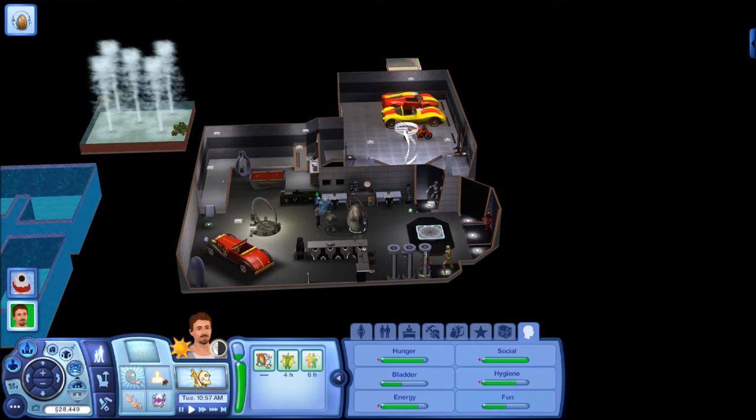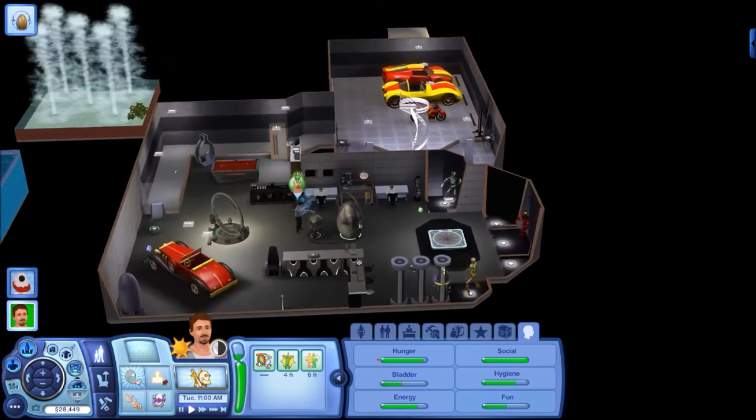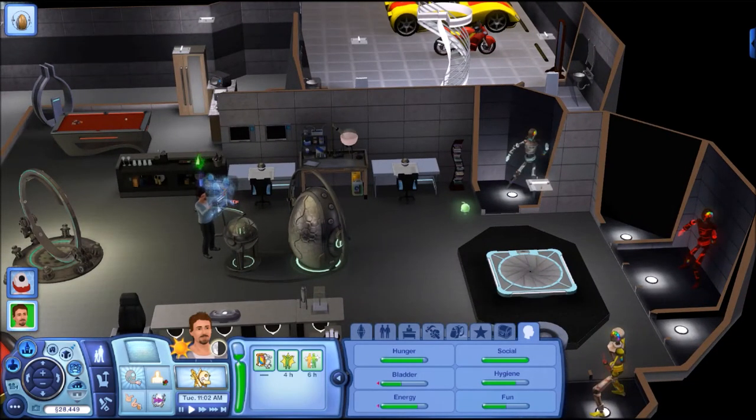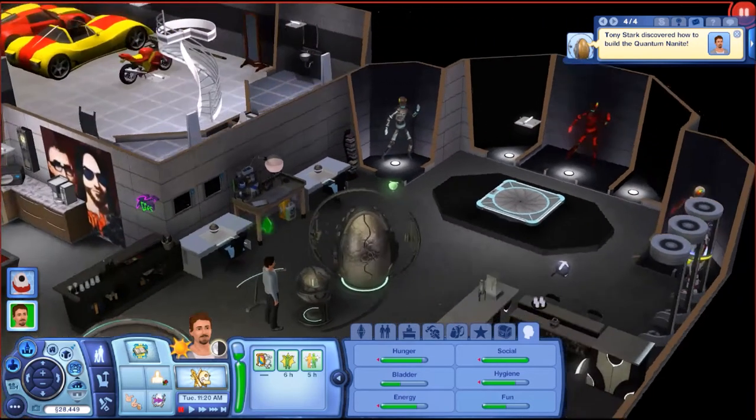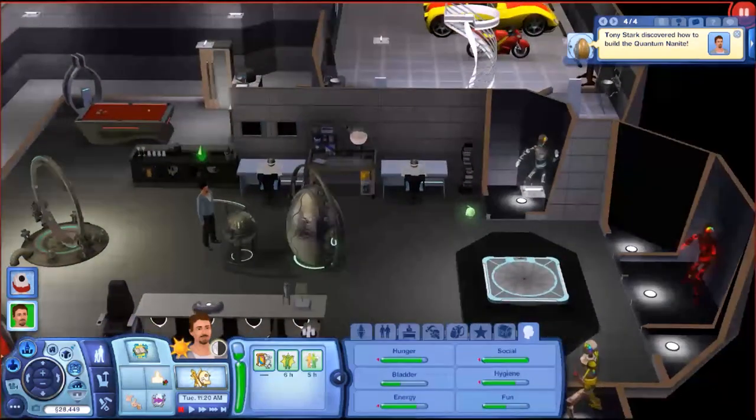The plumbot comes out of this big round egg-looking thing. Once you have the plumbot, you click on it to add the trait chips you created using nanites, because the recipe for a trait chip is kind of like a recipe for food, or an alchemy elixir — pretty much anything that uses recipes and ingredients.